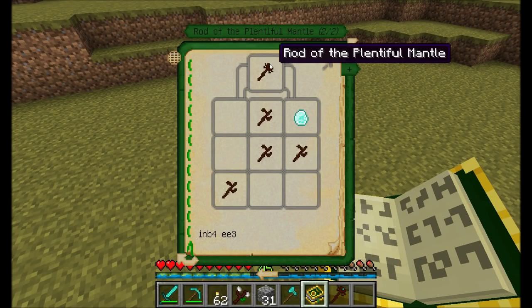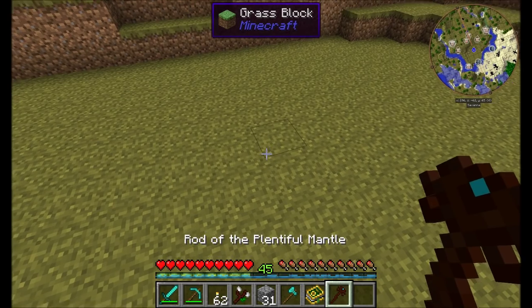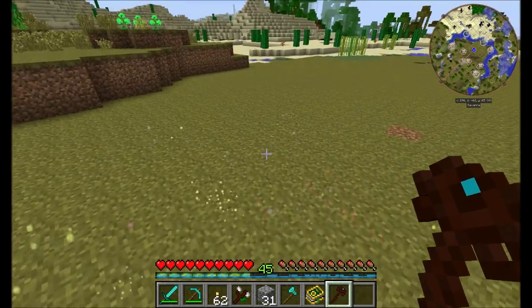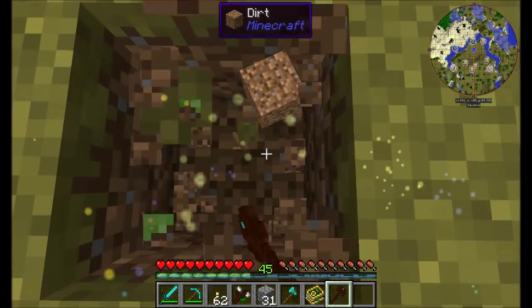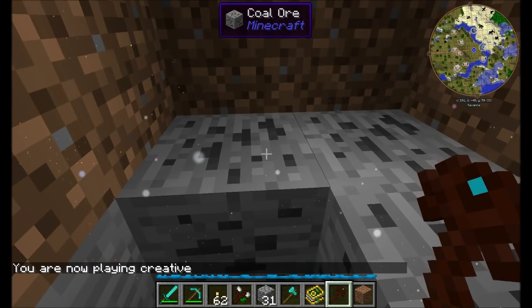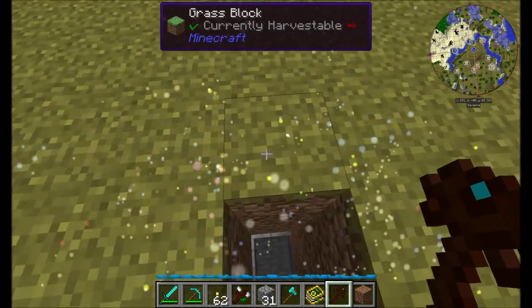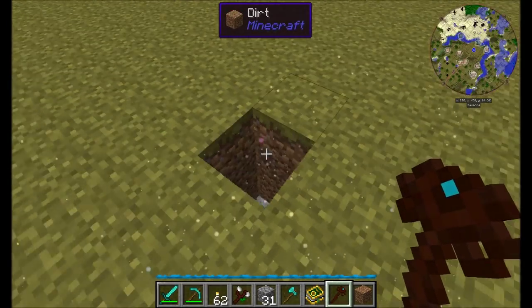The Rod of the Plentiful Mantle is relatively cheap for what it does, though it uses some mana from your mana tablet. Simply right-click and it will divine for you any nearby ore deposits. Each color will represent a different kind of ore, so you can find all the different ores near your location.